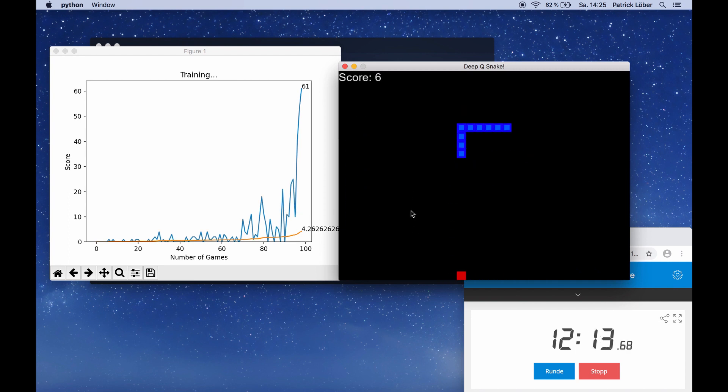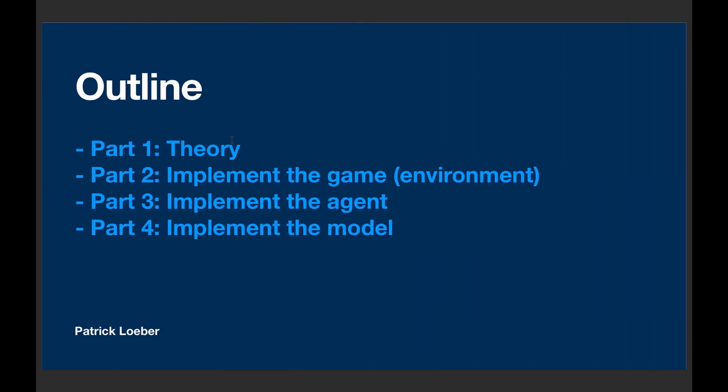I will split the series into four parts. In this first video, we learn a little bit about the theory of reinforcement learning. In the second part, we implement the actual game — also called the environment — with PyGame. Then we implement the agent, and in the last part we implement the actual model with PyTorch.